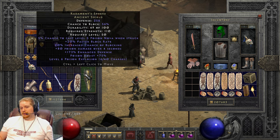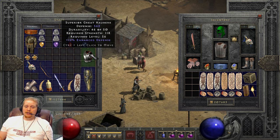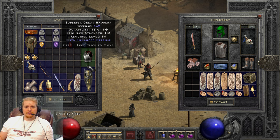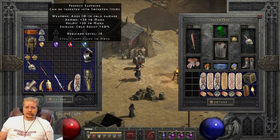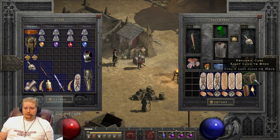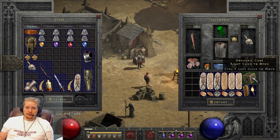There are definitely exceptions to this rule. However, I generally like to get my items from Nightmare if I want four sockets, and from Hell if I want six sockets. It's just a way to 100% confirm I will get the number of sockets I want, as opposed to socketing an item and coming out with not enough.